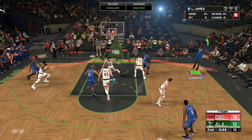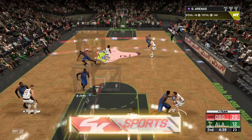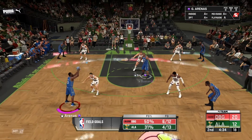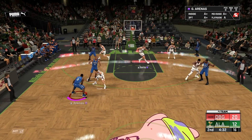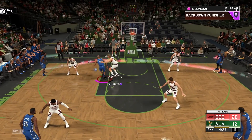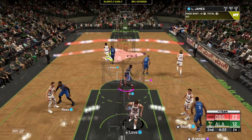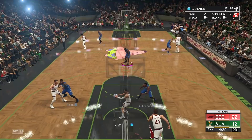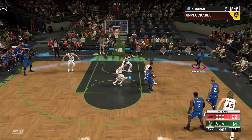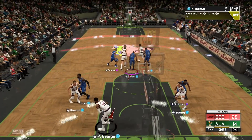Bring him — kick to the corner 3 — foot on the line, damn. Threw it right into my hands. Hit Duncan — step on the fade away over Rick Smits. Lead is up to 10. He's got no rim protection at all in there — kicked KD in the corner for 3 and we have an 11-point lead, the biggest lead of the game right here.